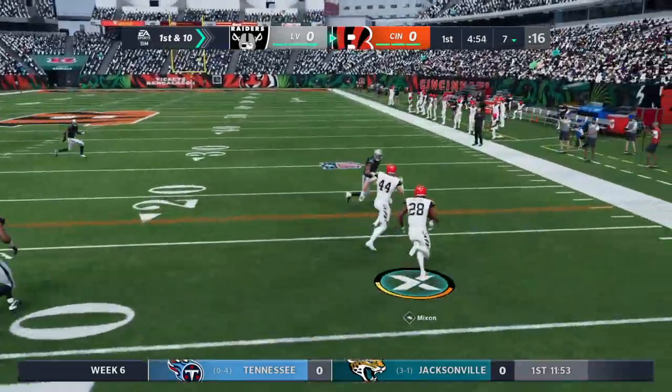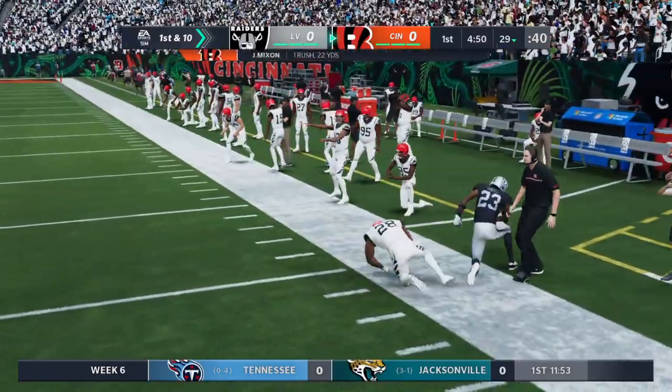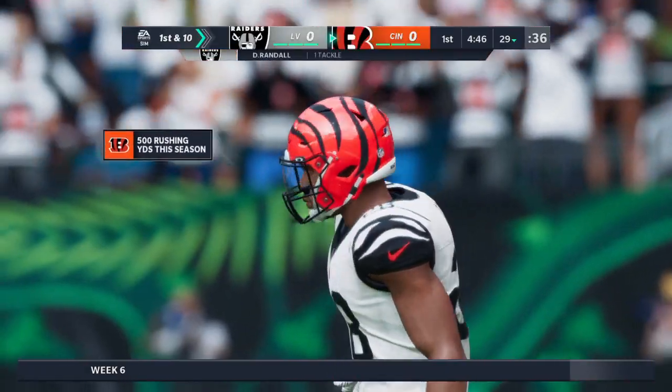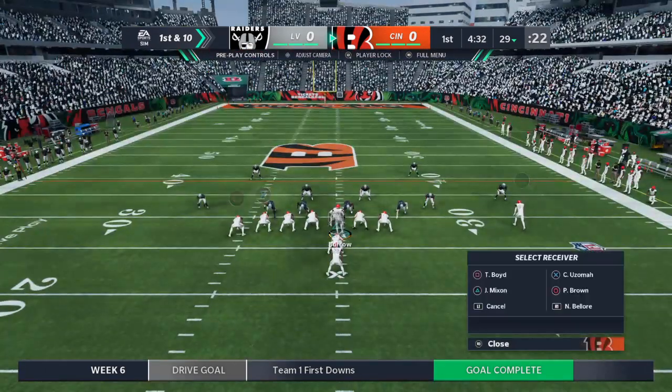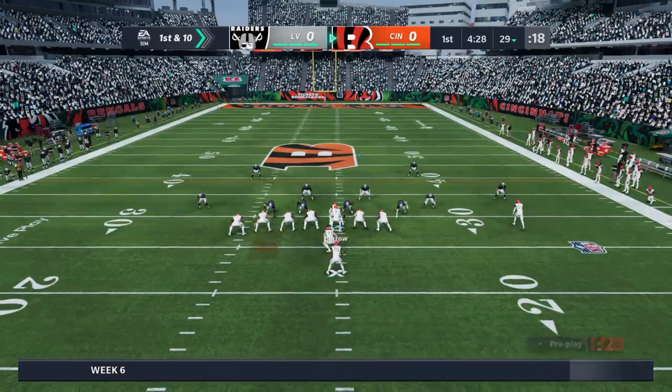A first carry for the former Oklahoma Sooner Joe Mixon, and they take this out near the 30 before he's taken down — good for 22 and a first down. Even from up here in the booth, the play-by-play guy could tell that there was some pretty good blocking on the right side of the line.